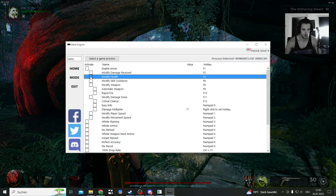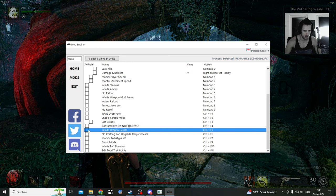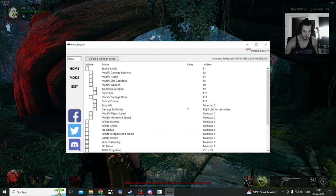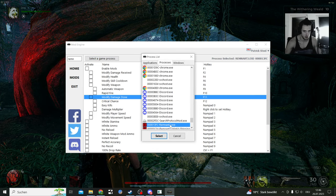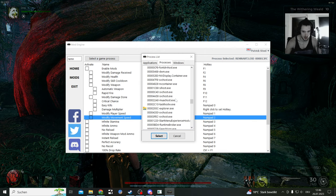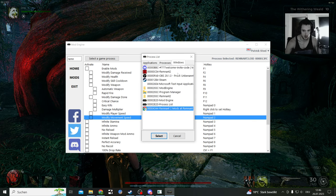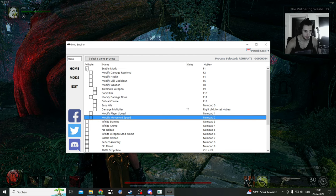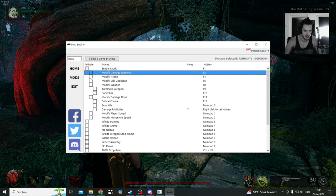It doesn't quite work for me — I'm not activating it via hotkey correctly. Nothing is working right. I need to select the game process. I did select the game to process, but it turns out it was the wrong executable — a different Remnant EXE. Way too much stuff in the Windows list. Let's try running it. I got it — I chose the wrong EXE.